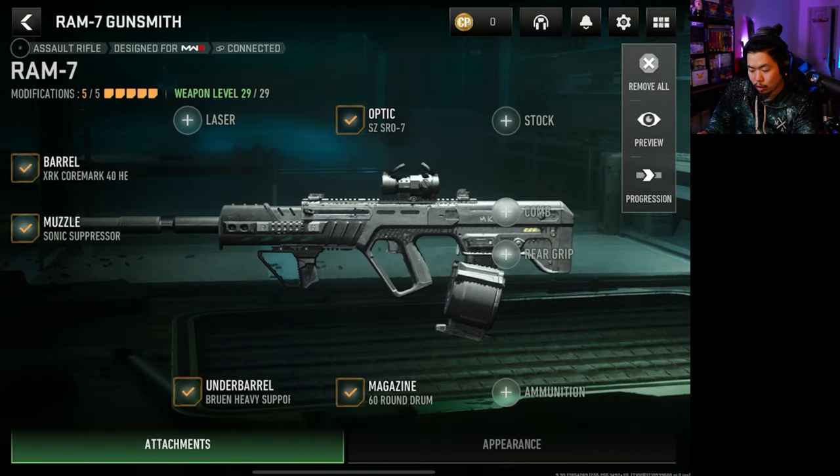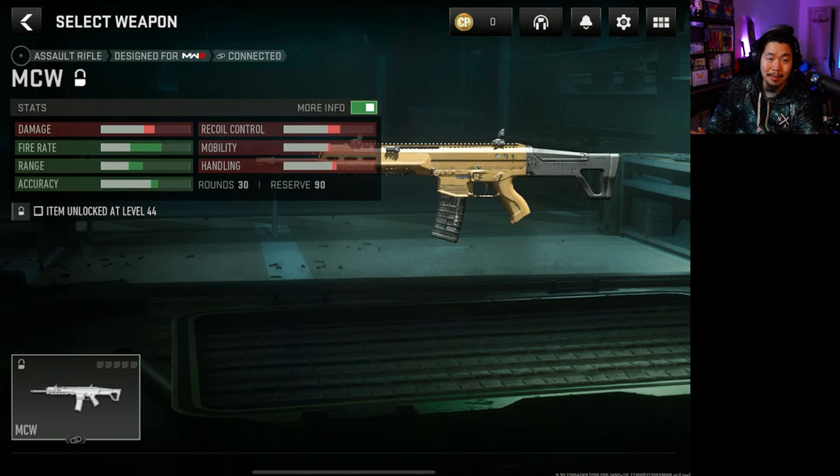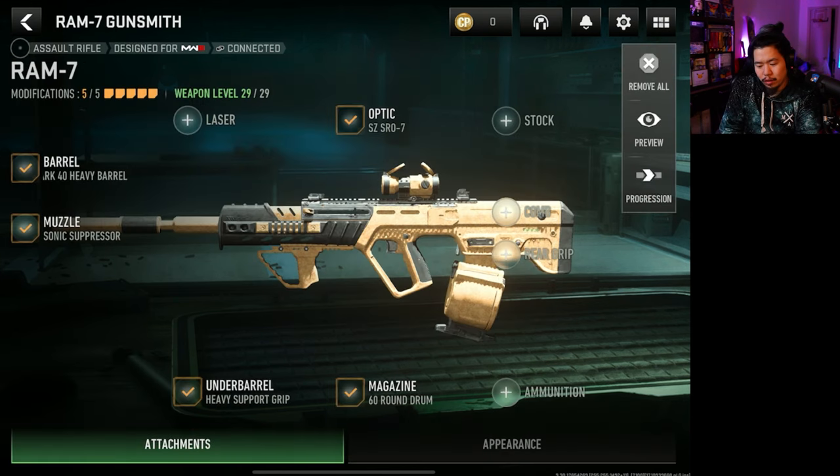Some guns are tough to get because they don't unlock until later — for example the MCW doesn't unlock until level 44. You will get quite a few XP cards in the beginning, especially if you get the battle pass, which gives a lot of XP cards. There are also sometimes Doritos XP promotions that work as well, so keep an eye on those. We're lucky we don't have the older Modern Warfare 2 gunsmith, which was a lot more complicated — leveling guns and unlocking attachments from leveling other guns was just a whole mess.